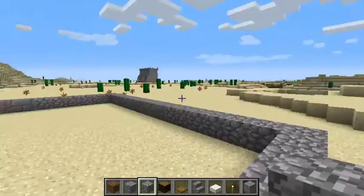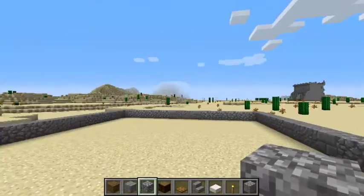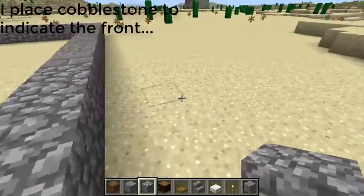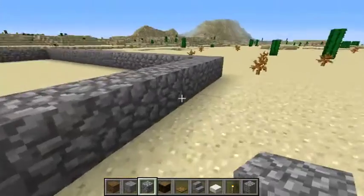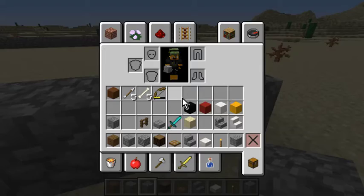Alright, so I'm going to start... Where's the front? The front is here. This is the front. I'm going to start with some dark oak fences, which I don't have. Awesome.